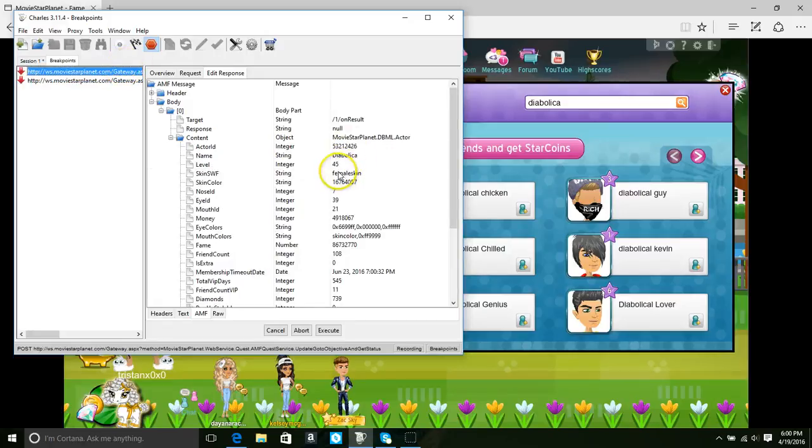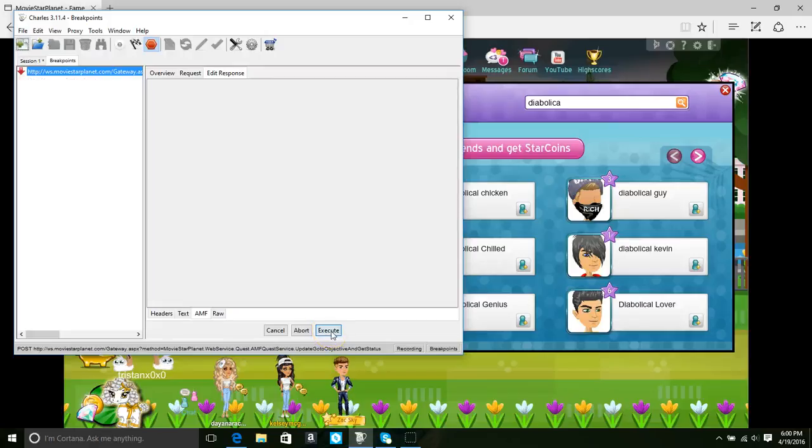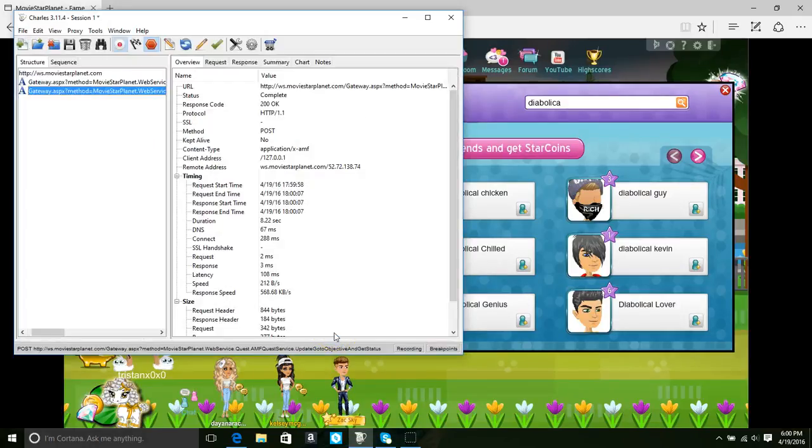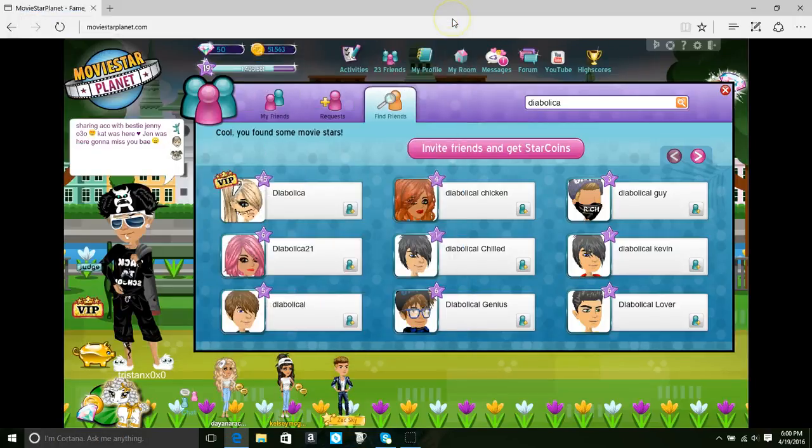Once you find the screen that looks like this, go ahead and take out the FE. Press enter. Execute. Execute. Execute. And then there's always a chance it doesn't work every single time, because sometimes it's just being difficult. So let's try it again.